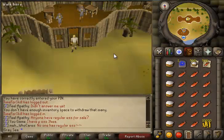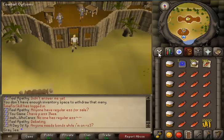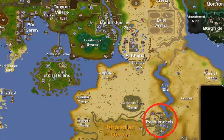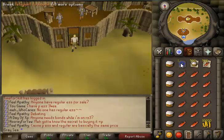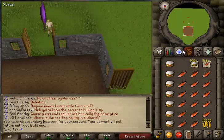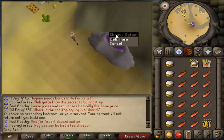Now we are ready to head over to Polnivneach and start blackjacking. I would highly recommend, if you've trained construction, to put your house in Polnivneach so you can teleport to house and arrive right there — that makes it easy to get there and get back if you die. Otherwise the only other way to get there is to take the Shantay Pass carpet ride, which takes a lot longer.